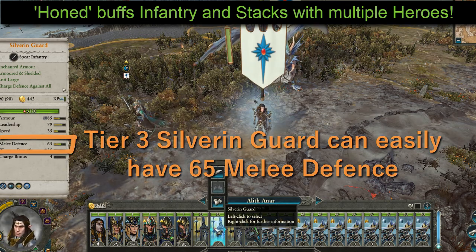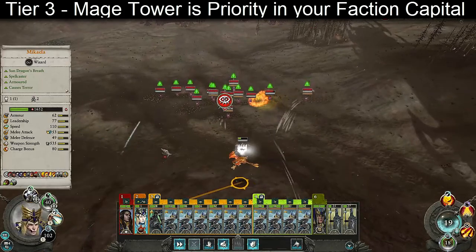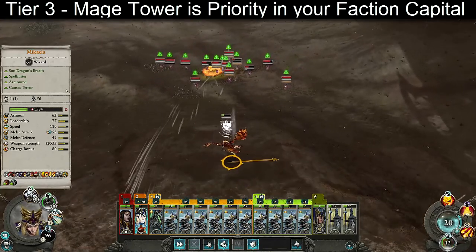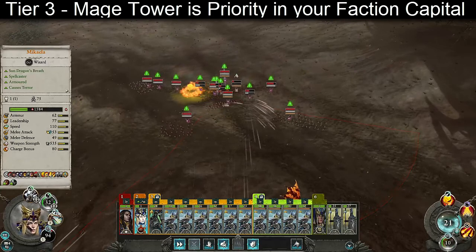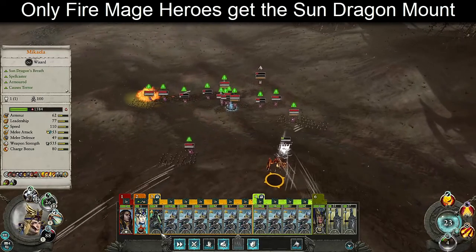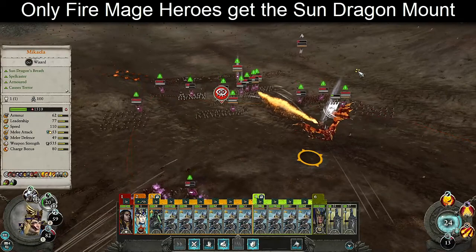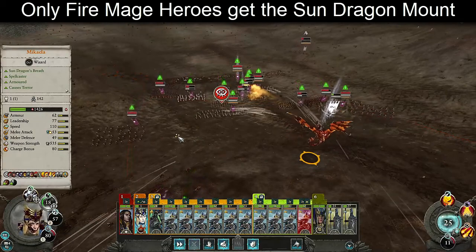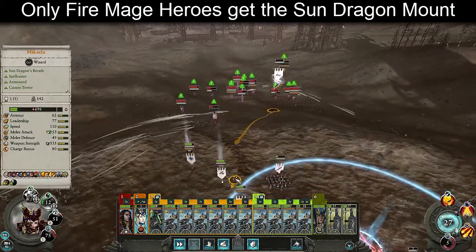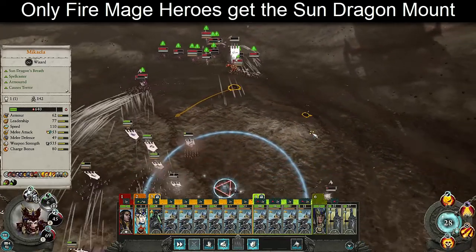The moment your capital province gets to tier 3, your first stop should be a mage tower to gain access to the biggest damage dealer in the entire high elf roster: the fire mage. I always recommend choosing fire mages because of their unique dragon mount and fire magic's general strength. On the campaign map, mages can block enemy armies to reduce enemy movement, but correct use of ambush stance typically negates the need for this, as your army won't be visible for enemies to run from. Your fire mage brings infinitely more value on the battlefield than on the campaign map. However, it's worth noting the Steel Research ability can add up to faster technologies whilst getting your mage up to higher levels quickly.